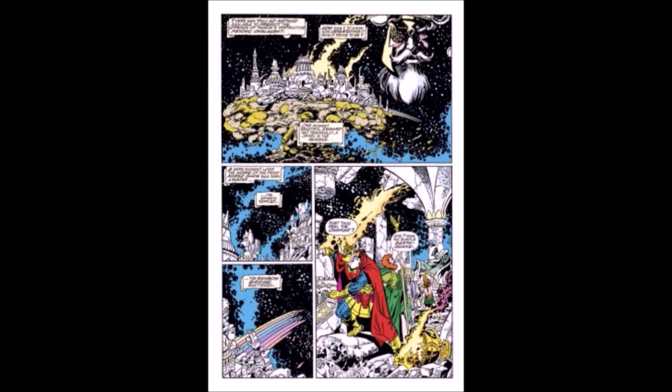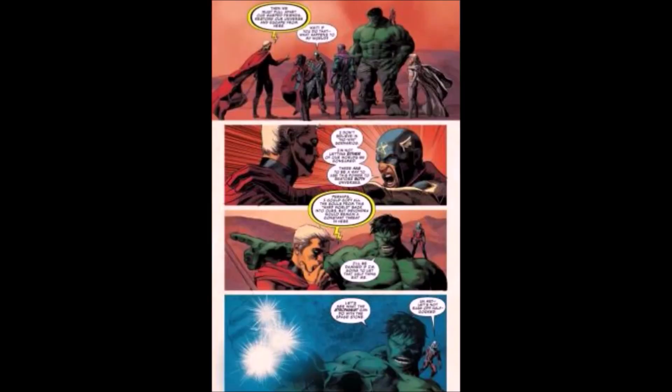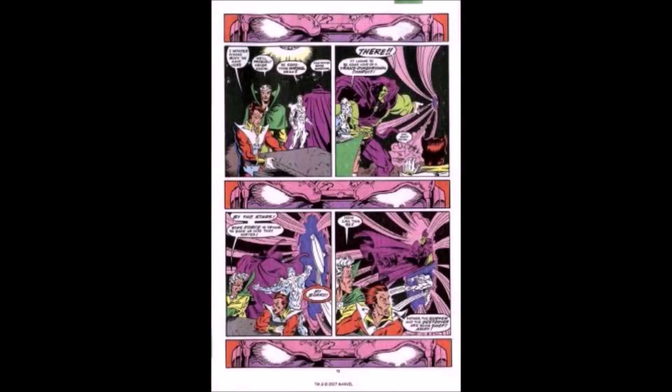The Space Stone allows the user to manipulate space any way they see fit. Its most basic function allows the user to teleport themselves and others to any place they picture in their mind. It increases the user's speed, allows them to create black holes, manipulate gravity, and fly. The user can create portals to spy on people and also BFR people via portal creation. The Space Stone also allows them to be everywhere and nowhere at the same time.